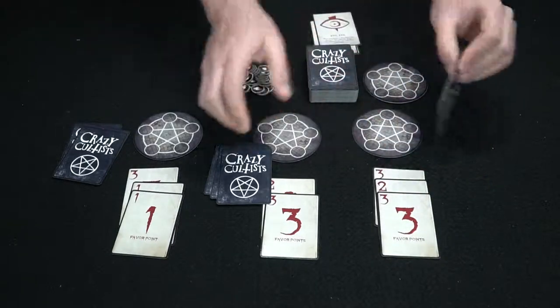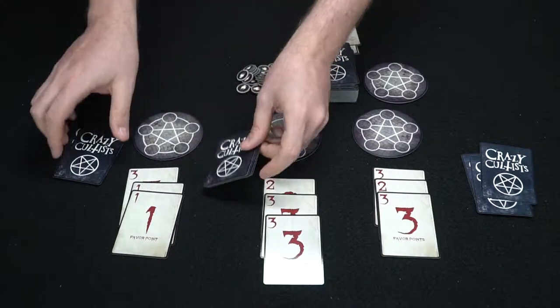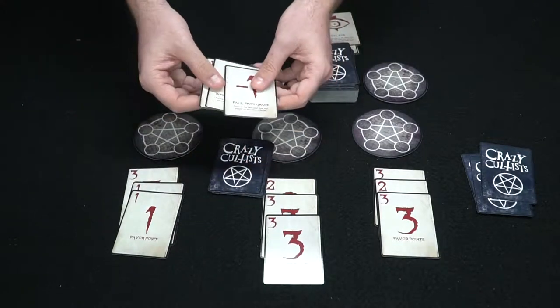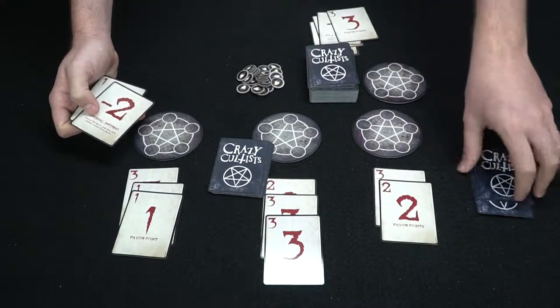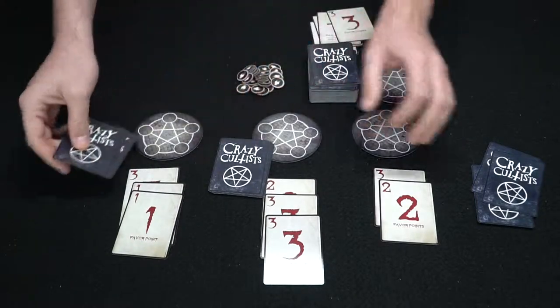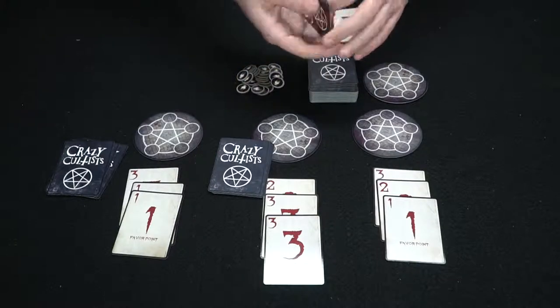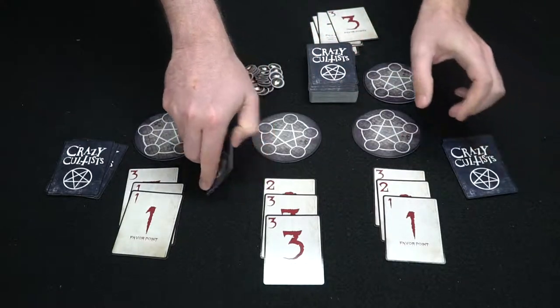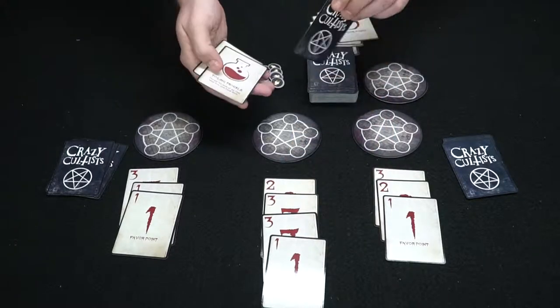One player plays a one and draws. Another player plays a three — which he took from the last player — putting him at eight points, needing only two more. He then plays a minus one on another player. Unfortunately, that player doesn't have a counter spell, so they can't stop it. The next player drops a one, now at six, and draws a counter spell.